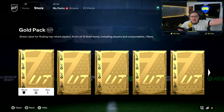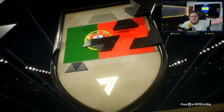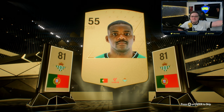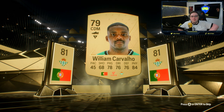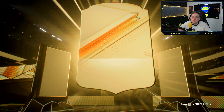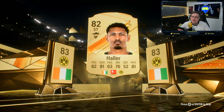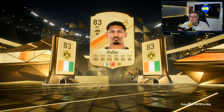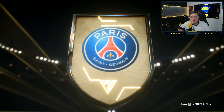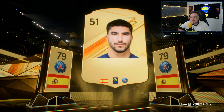Right, here we go — first gold pack to open. As expected, nothing exciting in the bronze or silver packets. In the gold pack we get William Carvalho, 81 rated. Premium gold pack then — Ivory Coast, Dortmund — 83 rated, pace is a bit down, but not too bad. Premium gold pack number two — Spanish centre-mid, Paris Saint-Germain — it is Carlos Soler, 79 rated.